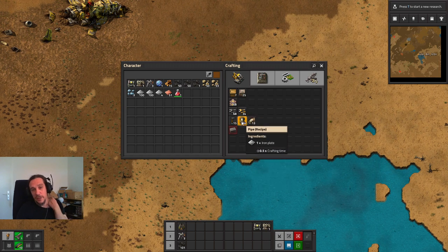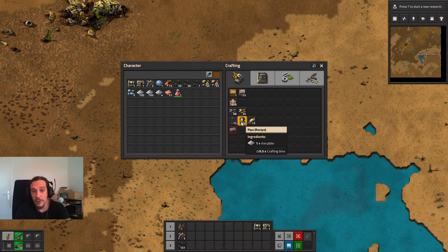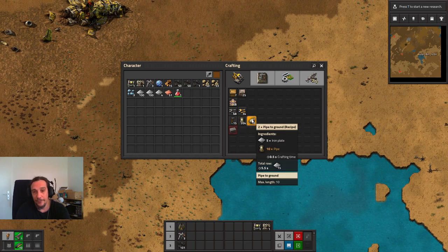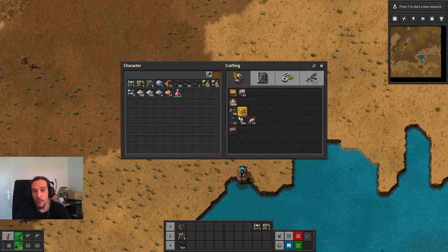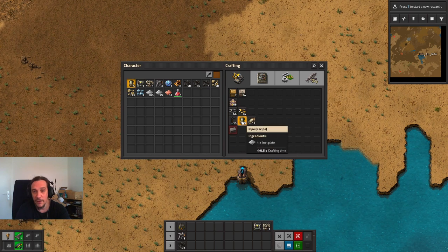We can transform our iron plates into pipes. There are regular pipes and pipe-to-ground. For today we're not going to transport the water too far away from our starting place, so I'm going to craft myself some pipes.